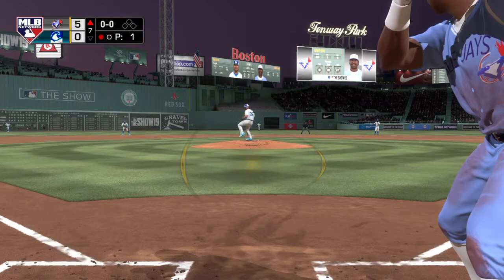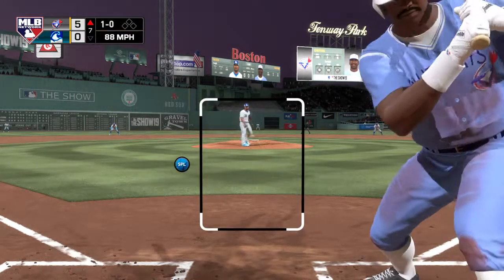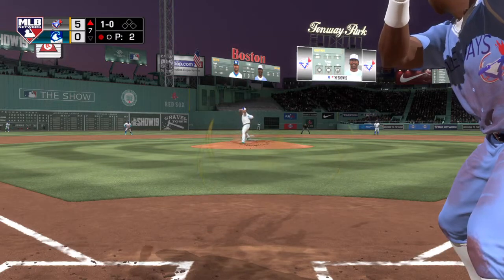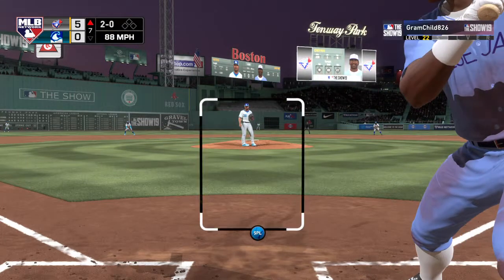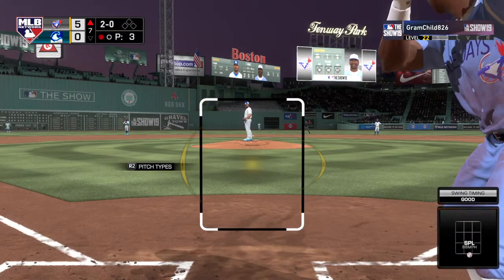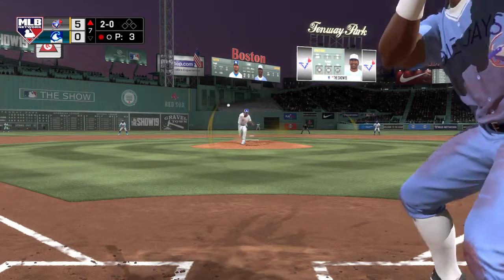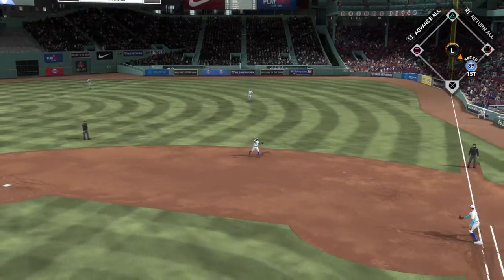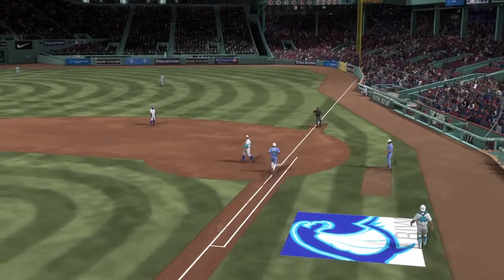Back to the top of the lineup — Tony Gwynn stepping in. It was a flyout for him in his last trip, 1-and-0 the count. The splitter misses too low and he's behind 2-0 now. Hard hit ball to second — Morgan takes it in, throw over to Gehrig, and that's out number two.